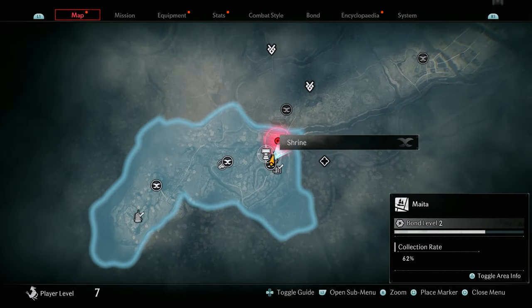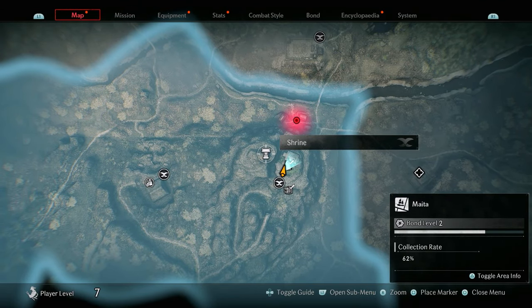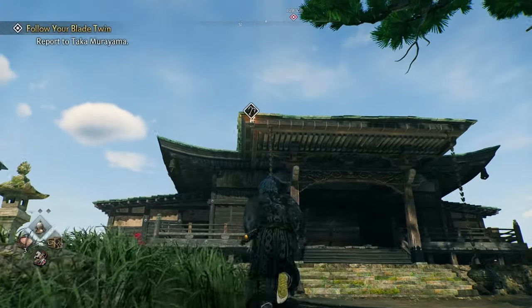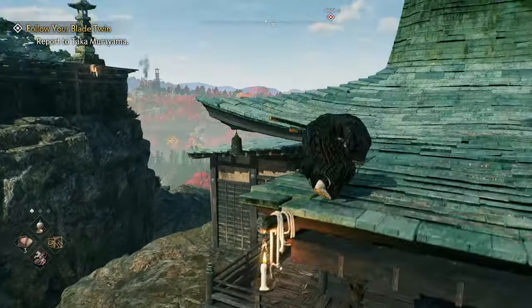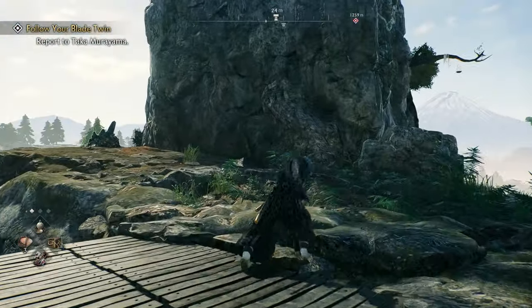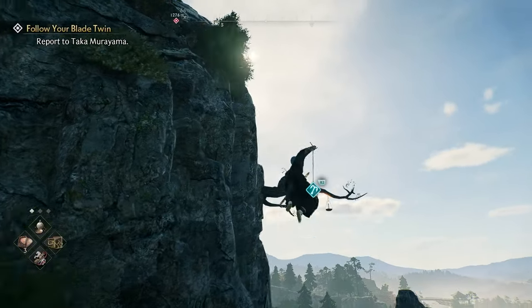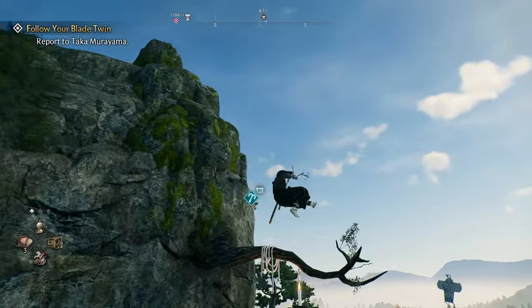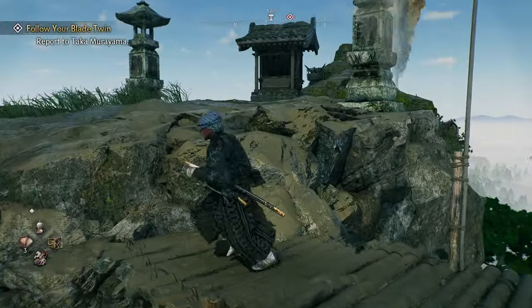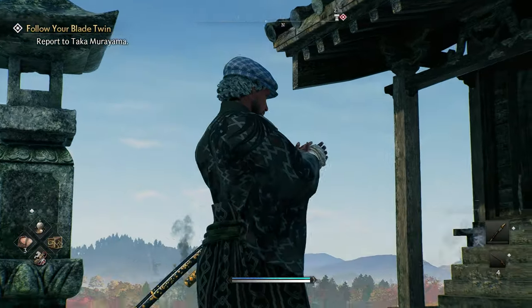The next collectible is a shrine right next to this landmark. It's not as simple to reach as you might think: from the landmark, grapple up, then run across the side of the building, grapple across again, and keep grappling. It's a pretty cool animation, and once you get to the top the shrine is right there for you to pray at.